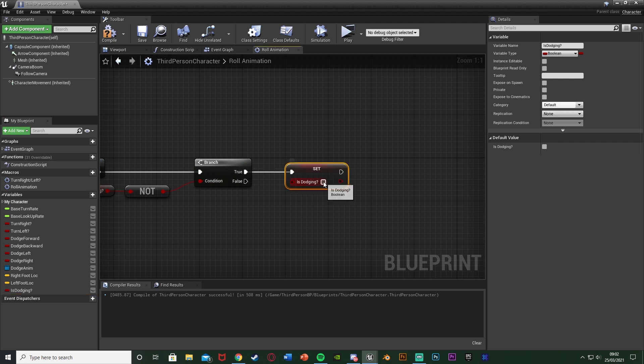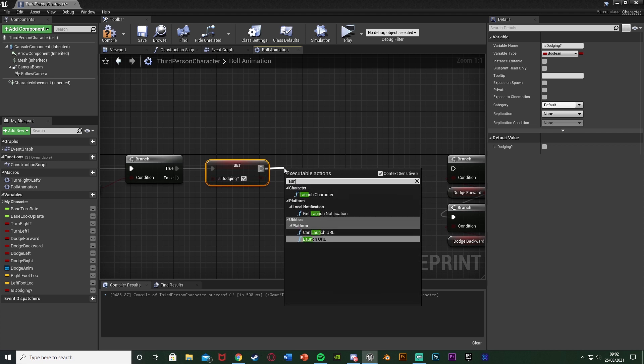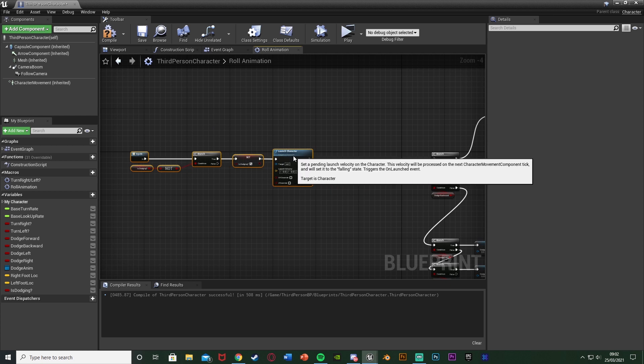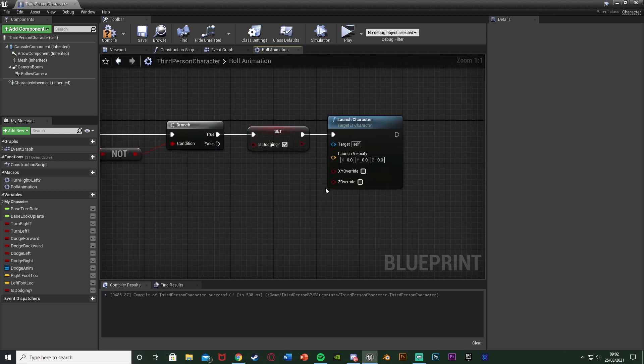Out of True we're going to set "is dodging" to true because we are now dodging. Then we want to Launch Character — this is just to make it look more realistic so when you dodge you're actually moving more out of the way. Out of Set Is Dodging we're going to use Launch Character, which is a handy function that already exists. We need to decide the launch velocity — the direction we want to travel. Because we've got dodge for forward, backwards, left, right and diagonal we can't just use forward vector or right vector.